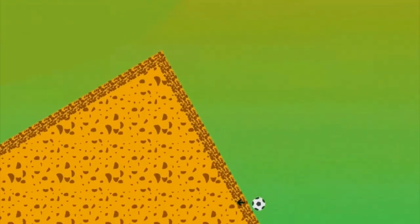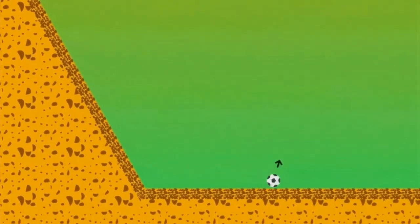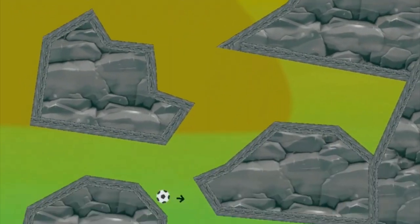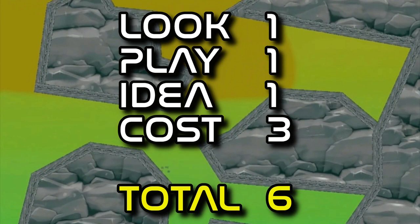Kick It Free was released 14th September. Kick It is a game about scoring a goal in all different scenarios. It is a simple platformer experience, including frustrating levels about scoring a goal at the top of a mountain. Scores: look 1, play 1, idea 1, cost 3 — total 6.